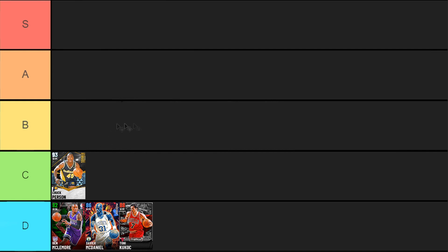Adding all those badges just to get Chuck Person to a B or maybe A tier really doesn't seem worth it. Maybe you love his release — if it's butter for you and you're killing it, go for it. But personally I'm not feeling him. Next up, ruby Bruce Bowen — probably one of the best ruby two-to-three cards in the game. Six-foot-seven, really great catch-and-shoot from three.